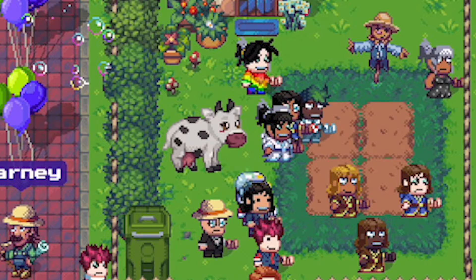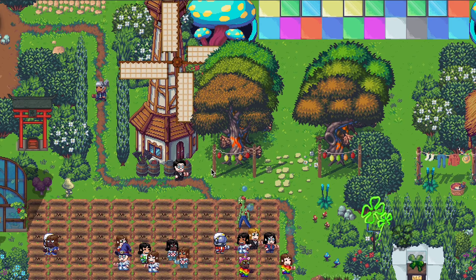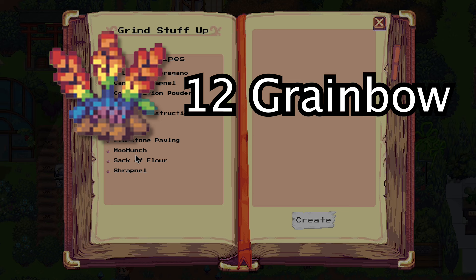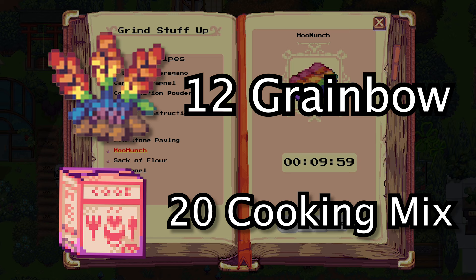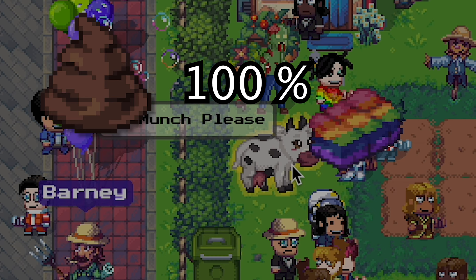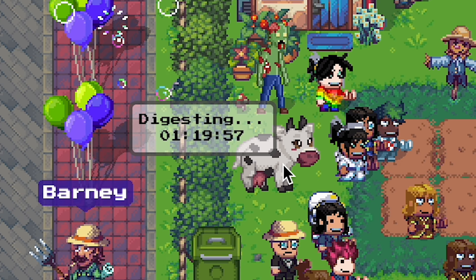For the last ingredient, you can get the milk from this cow right here, but you need to feed her first. Go to a windmill with at least 12 grainbows and 20 cooking mix, make Moo Munch, and feed it to the cow. You will always get a cow third, and the milk you need is rare, so continue until you get a milk.